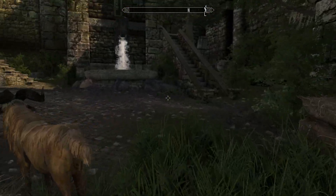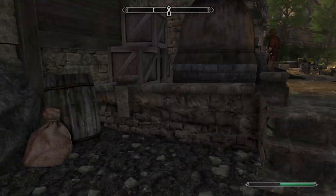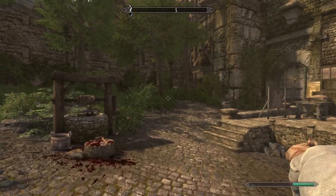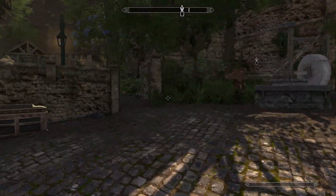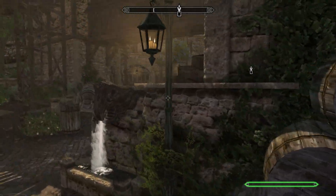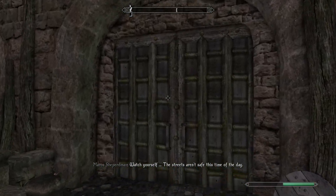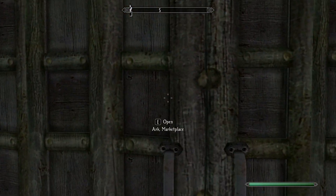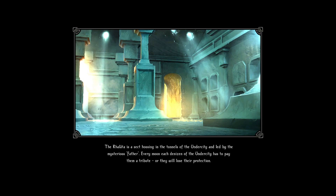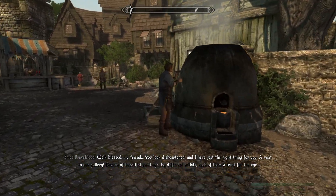He doesn't really have anything we want to buy just yet. That's pretty much the Foreign Quarter done for now. We'll head to the Market District next — I think that's also where we're supposed to meet Jesper, but obviously we don't want to do that just yet. I need to find my way back to the signpost. Can we get to other districts just by walking, or do we have to use signs? There we go — we've got a whole load of districts. That's the marketplace. Jesper's over there, but we'll give him the swerve for now.